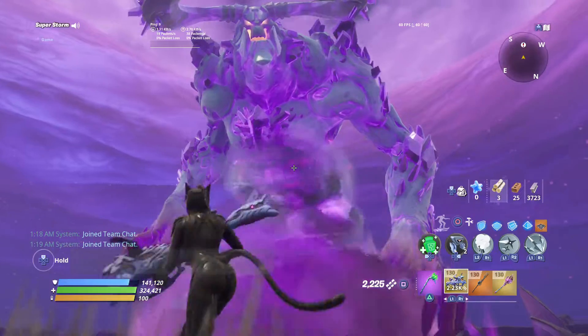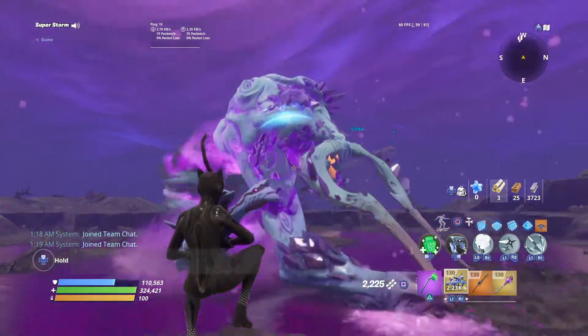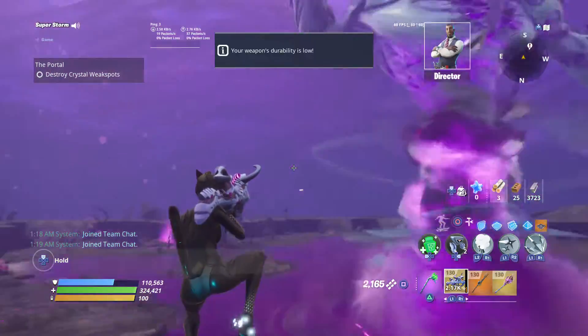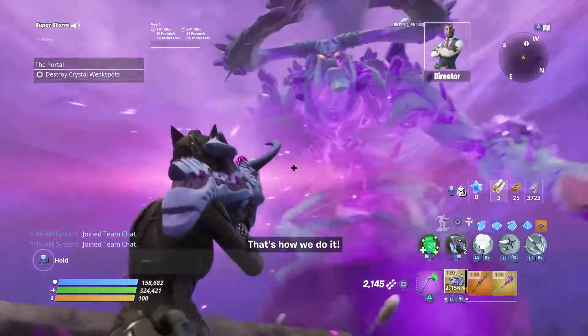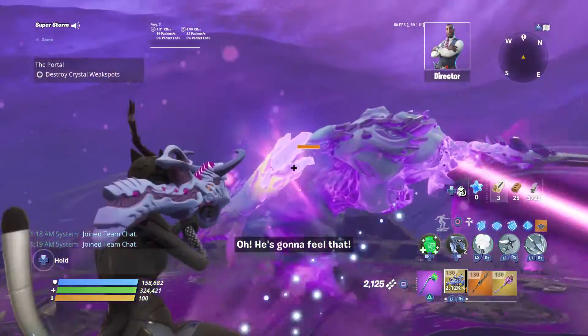The first way you can earn V-Bucks is through simply logging in to Save the World. If you log in a certain amount of days, it will give you 150 V-Bucks each week. So if you're unable to play, logging in doesn't take that long, but at least log in to Save the World, which will at least give you some V-Bucks.